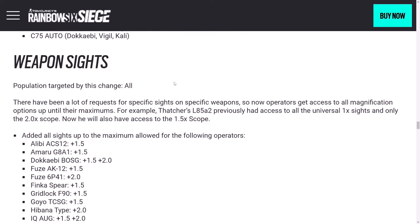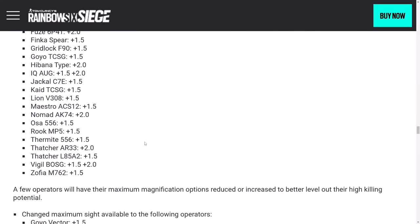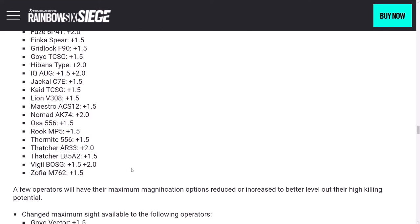Weapon sights are being largely normalized — if you have access to any high magnification scope, you'll gain access to any magnification below that. So if a gun only had access to an ACOG as far as magnified scopes go, it will now also have the 2.0 and 1.5 as well. Tons of guns are gaining the 1.5, and some are gaining the 2.0. Notable additions include Zofia's M762, Thatcher's L85, and Thermite's 5.56 — we'll see if the M762 is good again after the recoil changes.